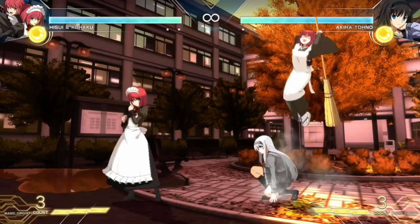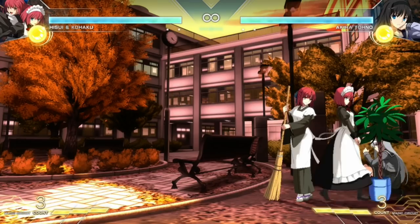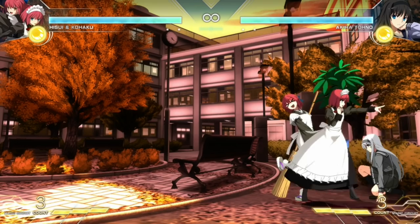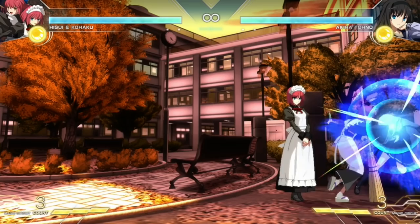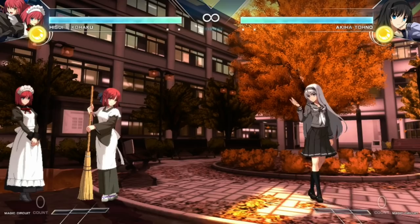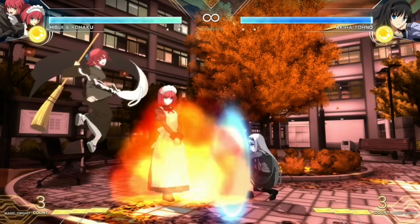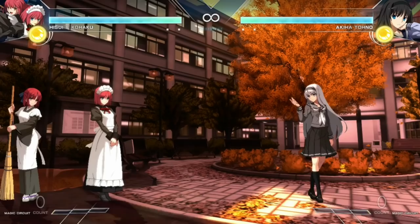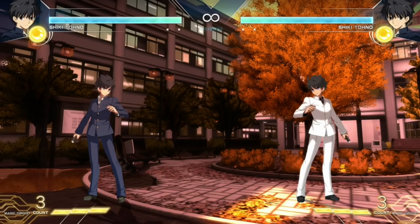Pretty much what you want to do with this character is get them in a situation where you can keep the pressure going with stuff like this. Once you knock them down, you can set up certain things because they have to deal with it. Hisui lead is going to allow you to have a strong knockdown, and you can use the plants in conjunction with her own moveset. So you can do stuff like the overhead, jump in, and there are a lot of different things you can do. So if you want to play a character that can keep the pressure going and confuse your opponent with the amount of options, this may definitely be the character for you.